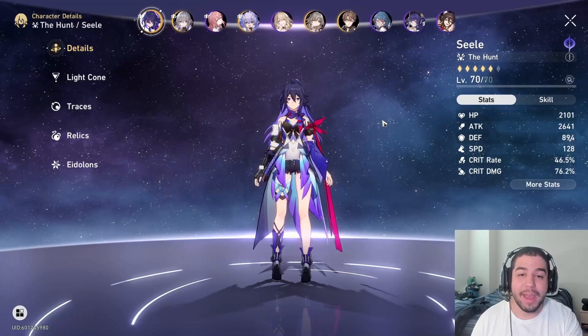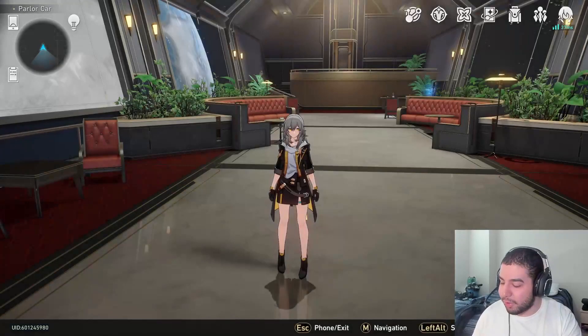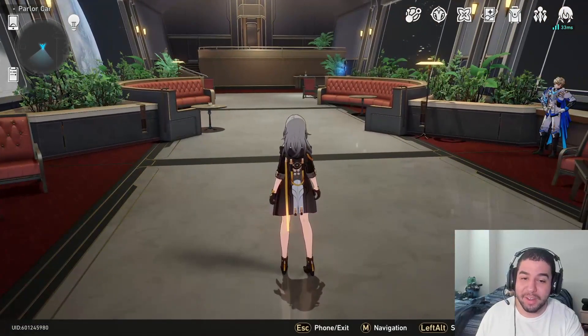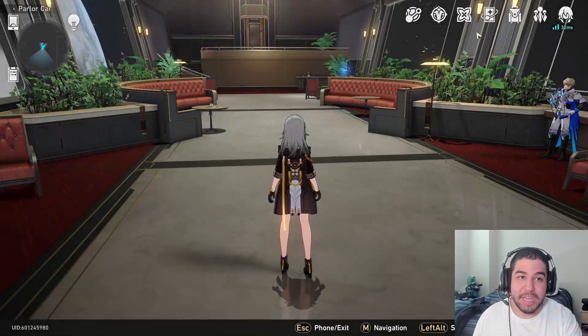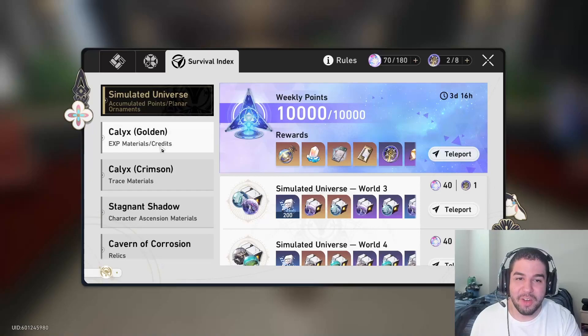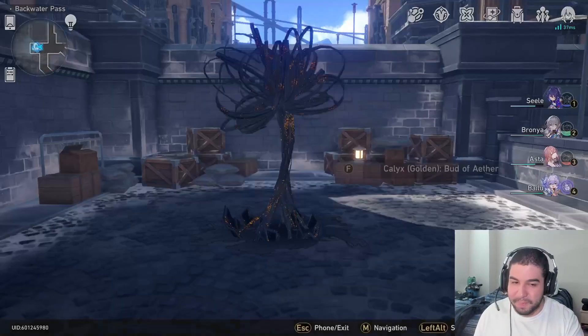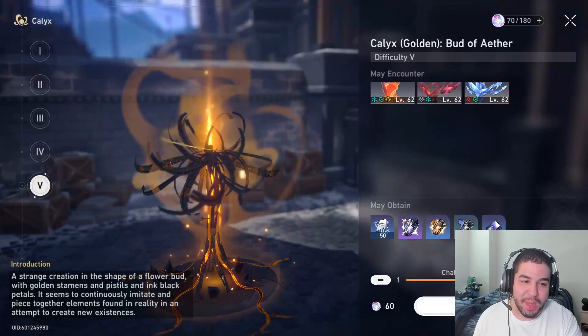The one exception to this rule is team comps that revolve around Bronya, because Bronya has a fun skill where she can essentially give a character an extra turn, which also comes with a damage boost. So for Bronya teams, the order is a little different, and I'll show you how my team comp tends to work with that.